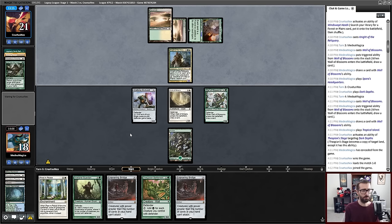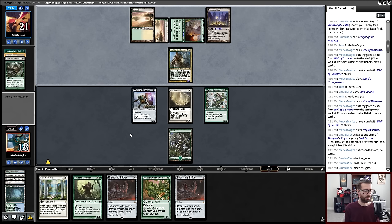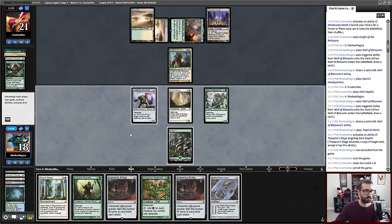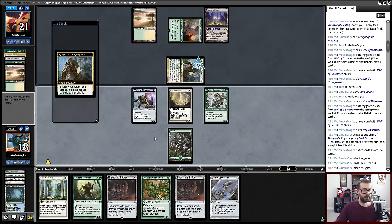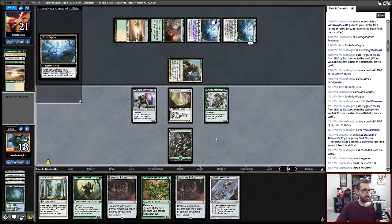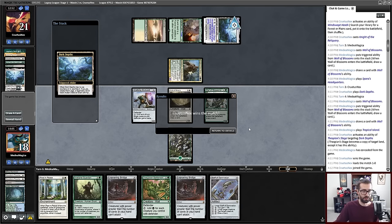I could have an Overgrown Battlement in play right now that just threatens to bust this game open before Merrit Lage comes down and kills me. I might lose for not fetching Island there. I think I lost this one for not going for Island, because that gets me Overgrown Battlement in play followed by an Ensnaring Bridge followed by a second Ensnaring Bridge. I punted that one — that was winnable.